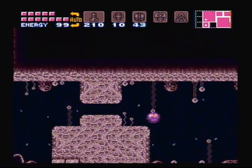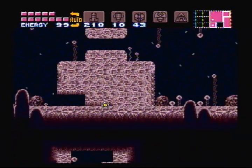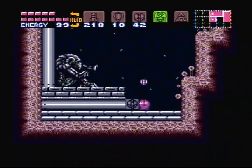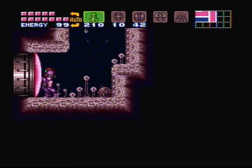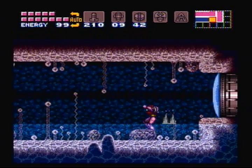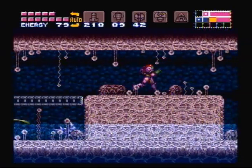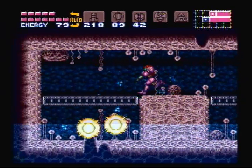We're back in the area where we got the charge beam. You can use a power bomb here, and you might think that's all you need, but that's actually incorrect because you also need the gravity suit — because of water. If you don't have the gravity suit, you can't jump out of this.